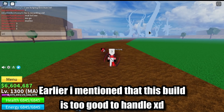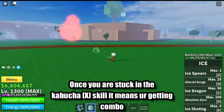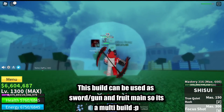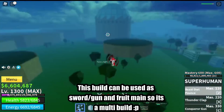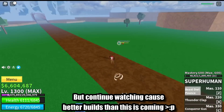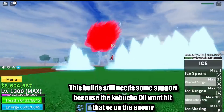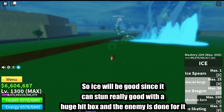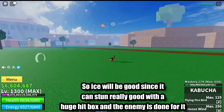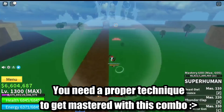This build is too good to handle. Once you are stuck in the Cabocha X skill, it means you're getting combo'd. This build can be used as Sword, Slash Gun, and Fruit Main, so it's a multi-build. But this build still needs some support because the Cabocha X won't hit that easily on the enemy — so Ice will be good since it can stun really well with a huge hitbox, and the enemy is done for. You need a proper technique to get mastered with this combo.